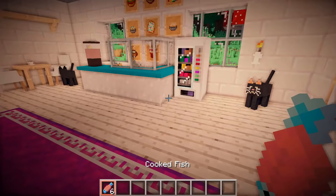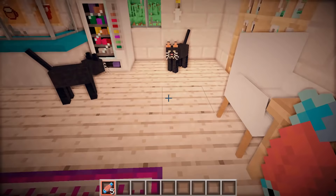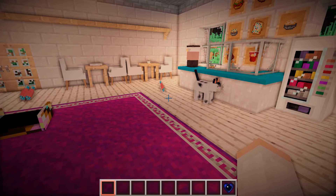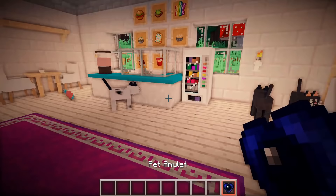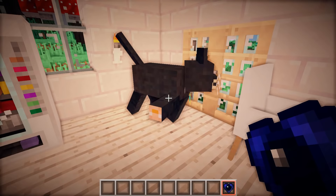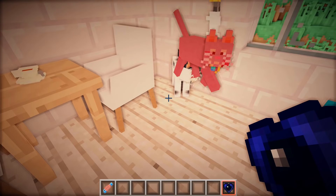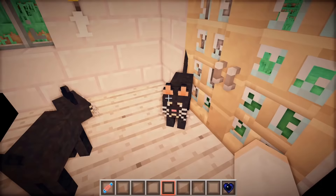Let's see if anything happens when I give you a cooked fish. He just ate it — I heard him munching. And I'm pretty sure I just need to click on them with the pet amulet. I smacked the cat, but it gave him the amulet. Am I supposed to smack all the cats? Okay, it works. This seems not right, but it's working. Oh I'm so sorry. But like now, what do I do?